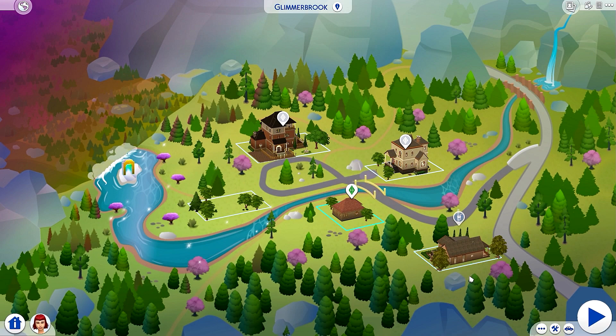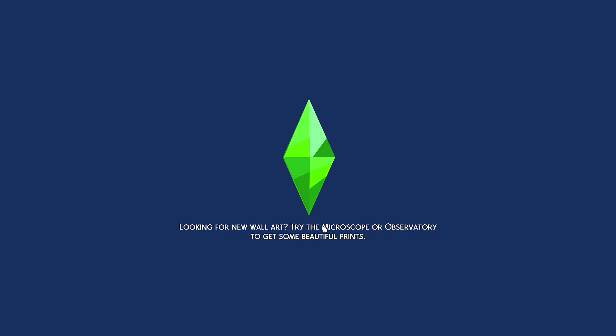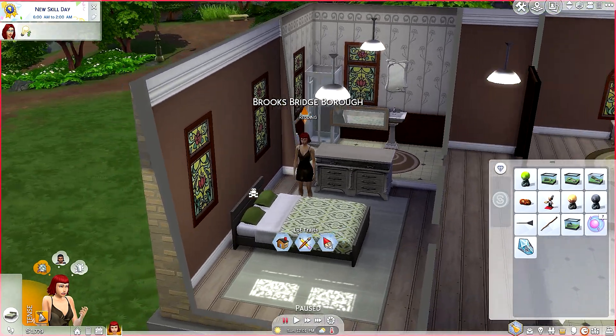Hey everyone, welcome back! SparklesParks here, welcome to my Sims 4 Realm of Magic. In the last episode, Scarlet became a spellcaster and she needs to improve her magic. I need to purchase an easel so she can start making money.